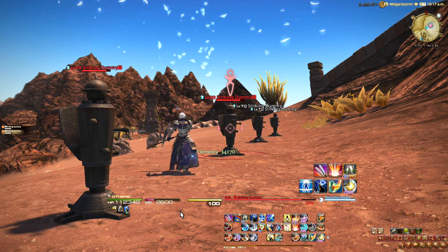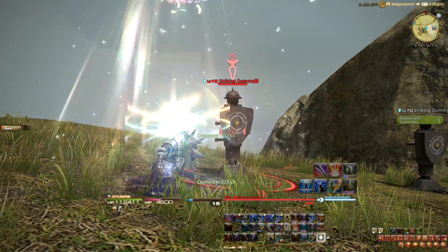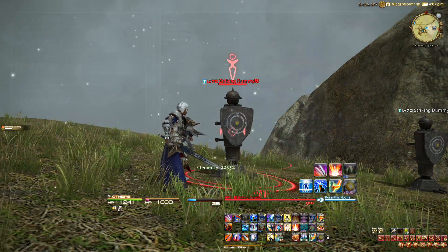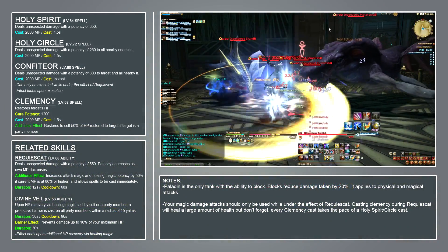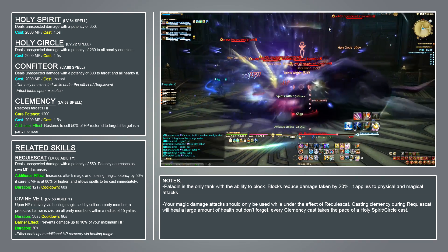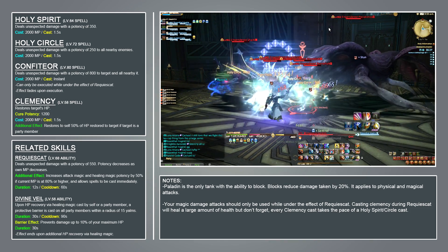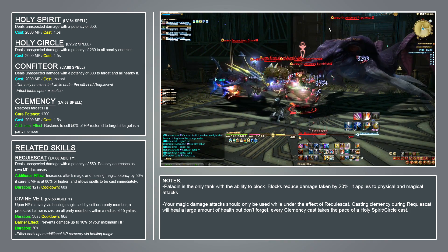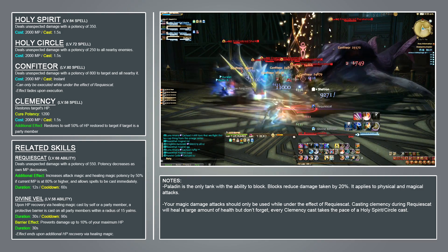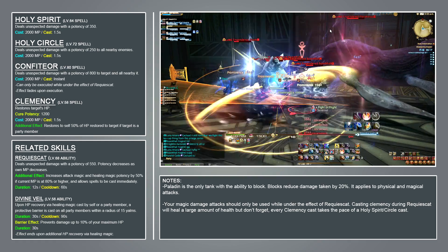Clemency is a 1200 potency heal that costs 2000 MP, which means you can cast it 5 times in succession, and additionally Clemency restores to you 50% of the HP restored to a friendly target you heal. Unfortunately, as powerful as this spell is, it's not one that will get used frequently. The reasons being: Clemency interrupts combos, and your MP pool is used for part of your offensive rotation. Those two reasons are enough to relegate Clemency to being an emergency tool, but if you're like me, you'll still cast it way more than you need to because it's awesome.